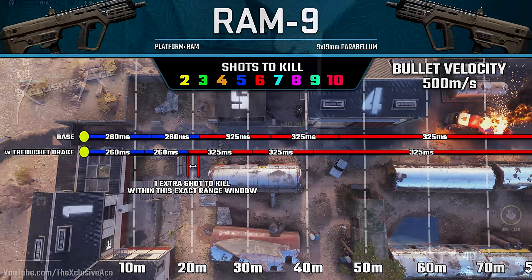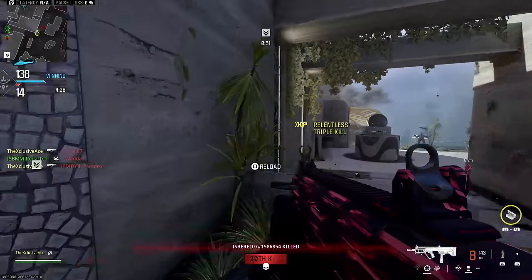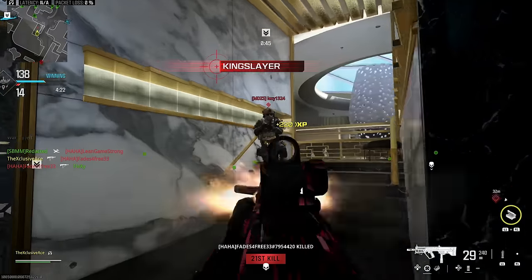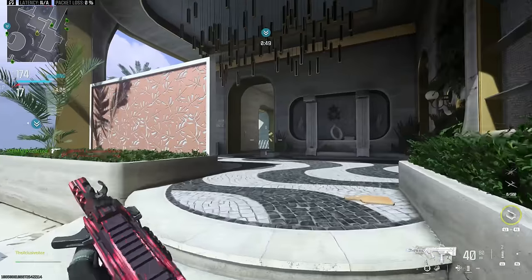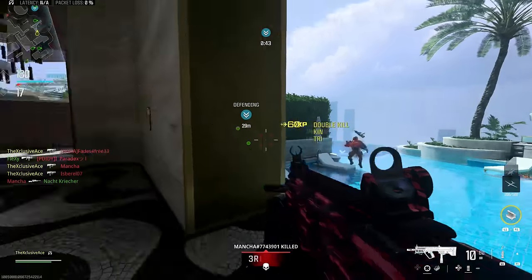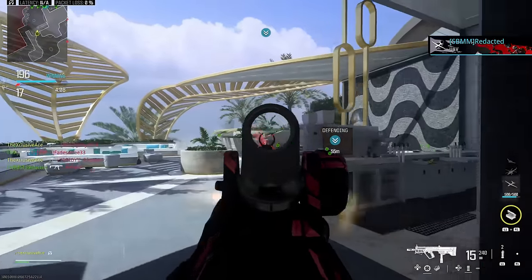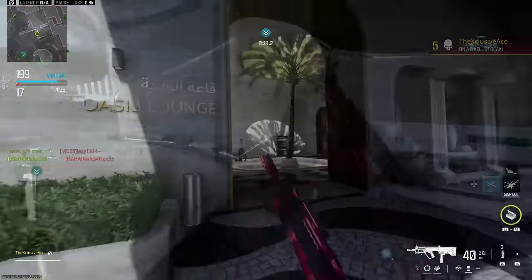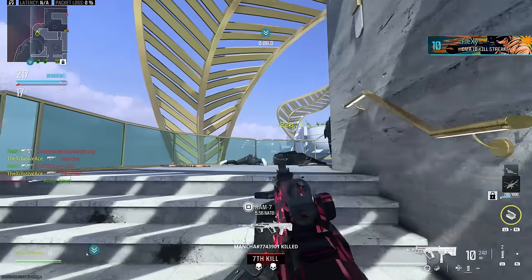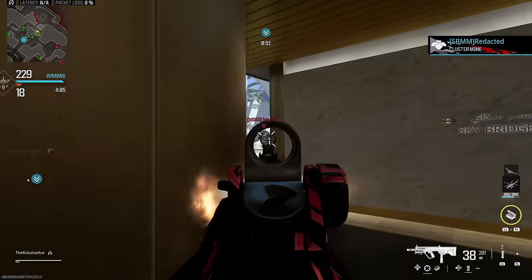Overall, now that it's available I'm really liking the Trebuchet Break for SMGs if I'm aiming for a more accurate build without sacrificing too much in the handling department. It's absolutely going to cause me to change some of my SMG loadouts, especially where I'm aiming for more accuracy. That said, I'm not going to throw the Trebuchet on literally every SMG class — some SMGs are accurate enough on their own, and other times maybe I want a suppressor instead. But in those situations where I really want to get recoil under control, the Trebuchet is going to be the clear choice for me more often than not.